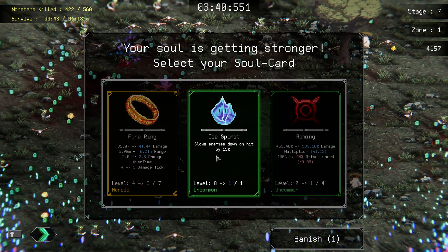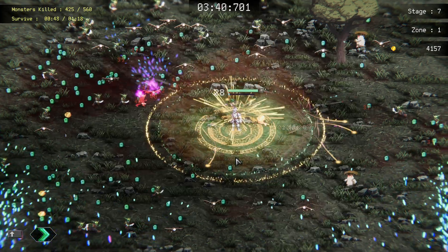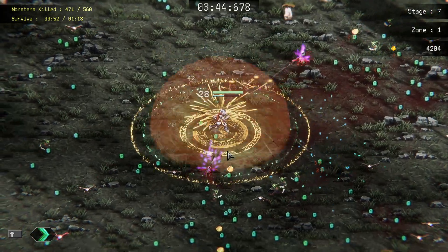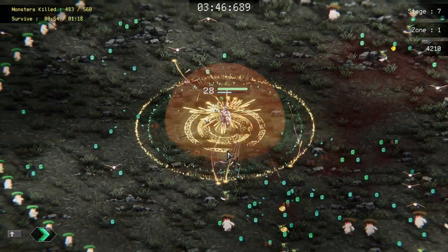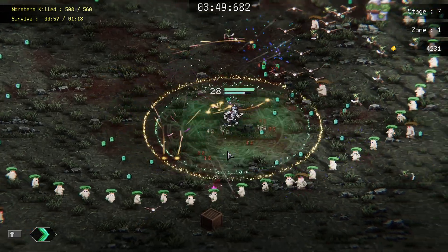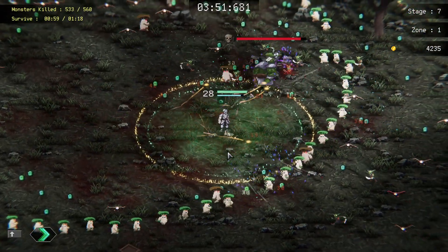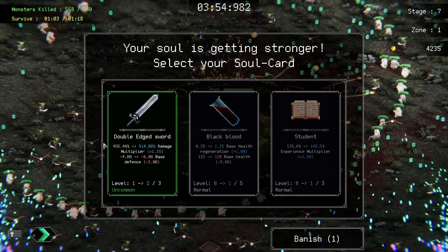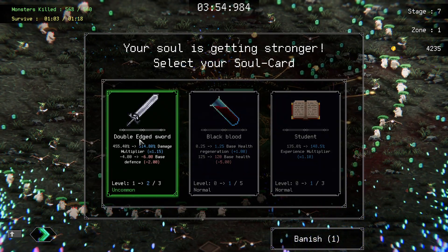'Slows enemies down on hit by 15 percent' — that is gonna be huge, because as you can see some of these bats in particular are a little faster, and some of the bosses that move a little faster. There's one in particular later that I've run into that's like a caster.